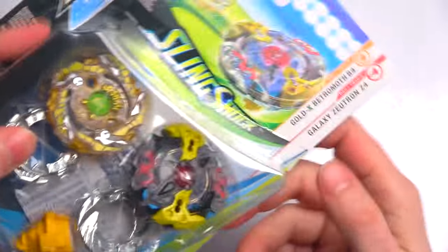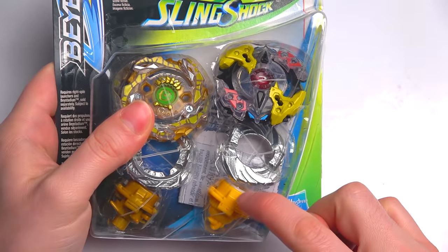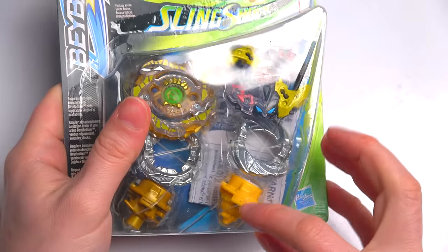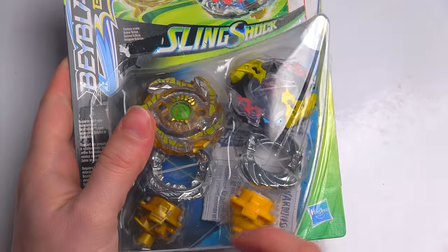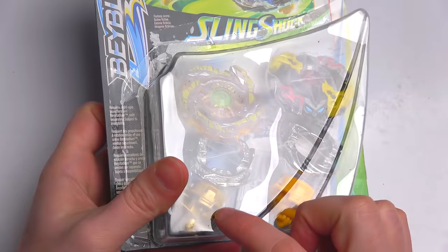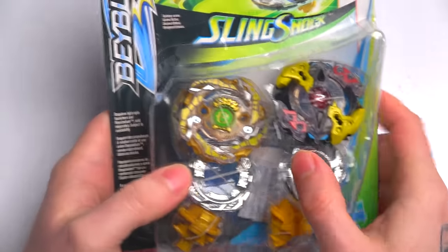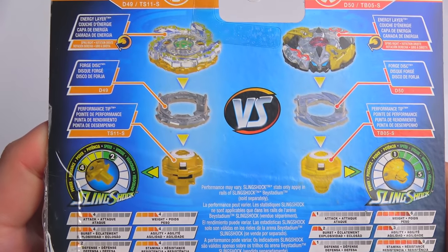Galaxy Zootron comes with Four disc and a Liner driver — Turbo Liner, I'll call it that. Then Gold X Patromath comes with Six disc and the Flugel driver right there — Turbo Flugel or Slingshot Flugel, whatever you want to call it. And it's gold — which is epic.